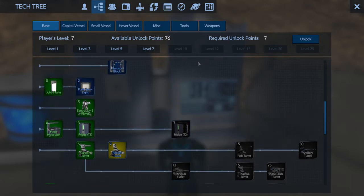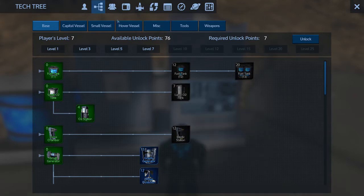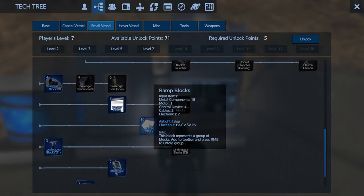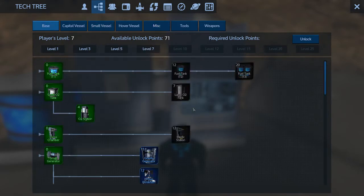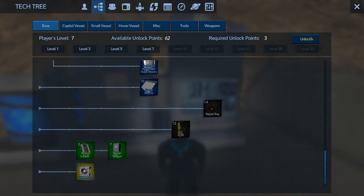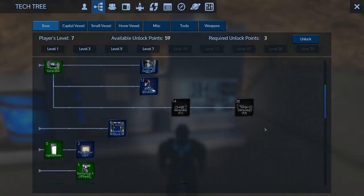Rocket turret for the base — do we need that right now? You know what we need? We need a Gatling gun. That'll give us our 15 mil bullets. Let's do that. Let's take the armor locker. Repair station. And ventilator. Plant grow light.